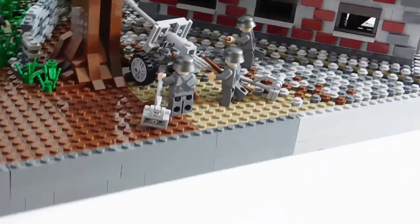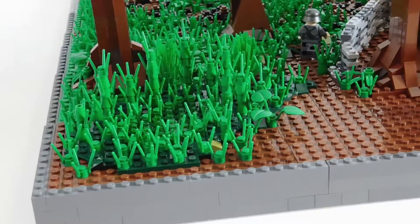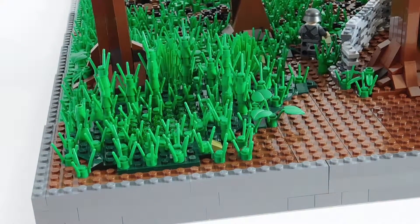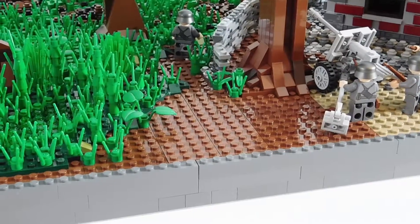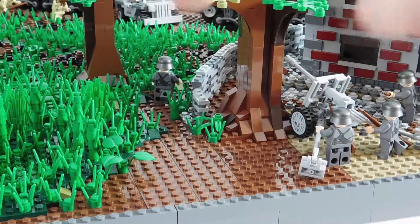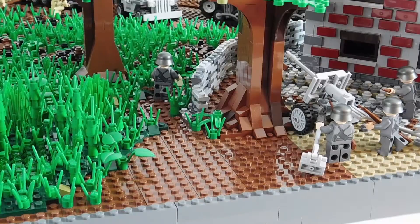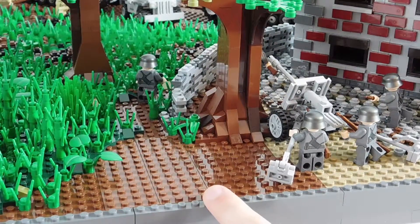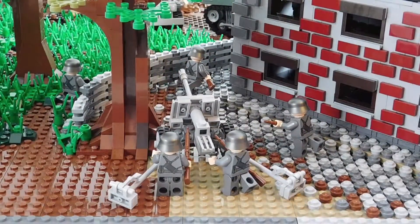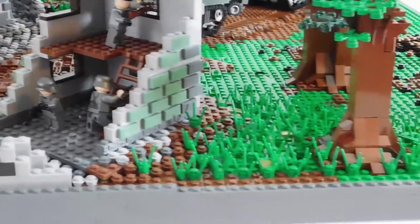In this back area I added a little pond — just because of how it was with the dark green — and there I have the trans-green studs for the water. And there you can see I have a little path where that German infantryman is. So that's basically what I've been doing, just putting in some grass. Let me quickly give you a view of the other little patch of grass I put in right here.